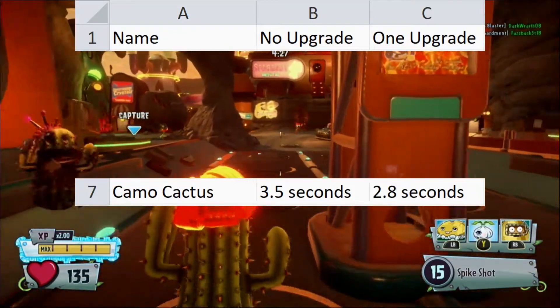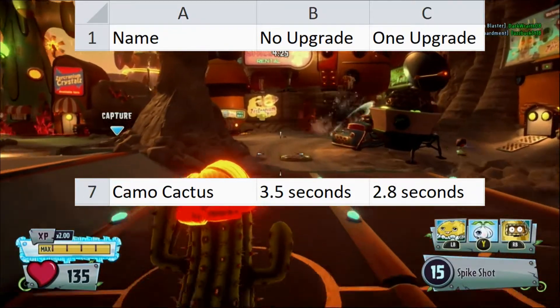Finally, Camo Cactus takes the longest with a 3.5 second reload by default and a 2.8 second reload with the upgrade.